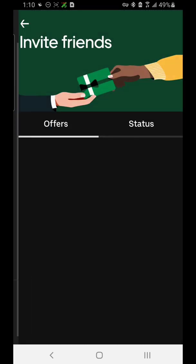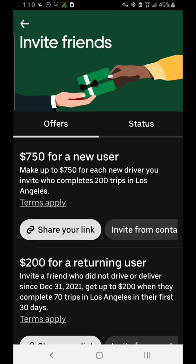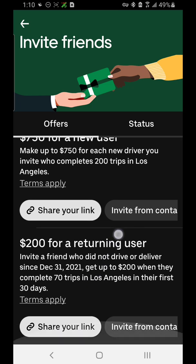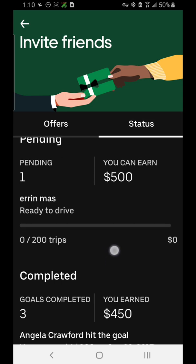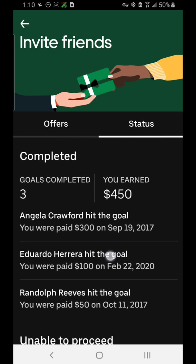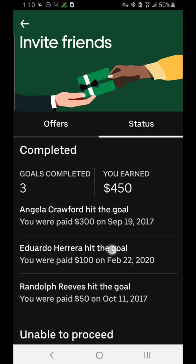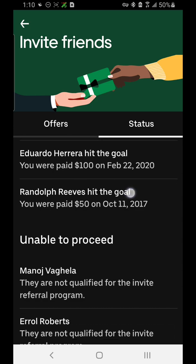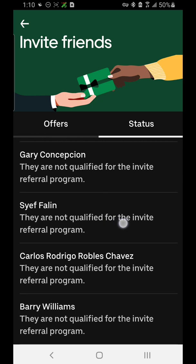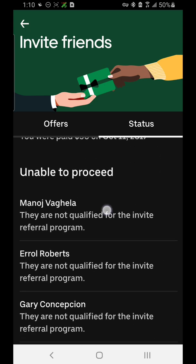Refer Friends is where you can refer people to drive for Uber. When they complete a certain number of trips — and for every city it's different — you can make money from that. For LA it's $750 for a new user that completes 200 trips. You can share your link on social media or messages. If you tap on Status, these are the people that completed my invitation — I got paid a total of $450 after they completed their trips. There's also an 'Unable to Proceed' category for people who tried to sign up but didn't complete the process.